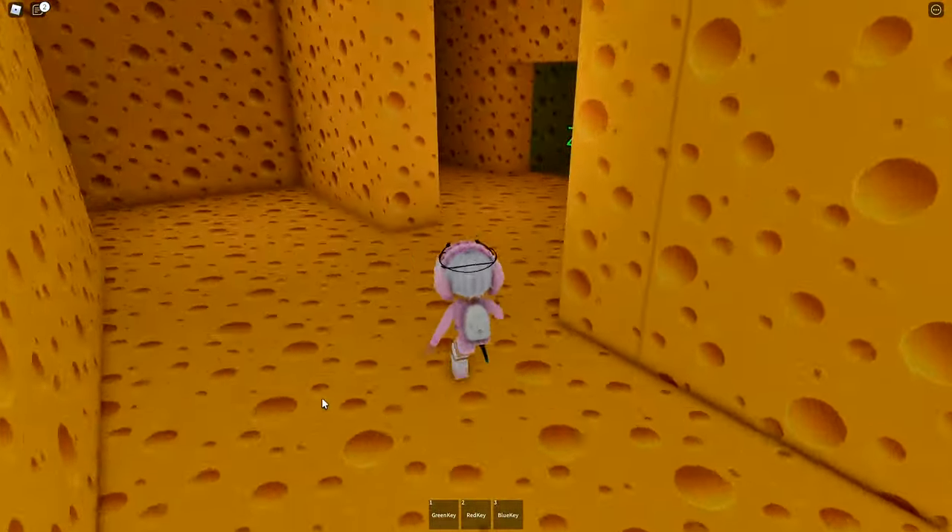Go this way — there's a piece of cheese here, so now we have to collect four more pieces. Use the blue key here. There's another piece of cheese, so now we have to collect three more pieces of cheese.